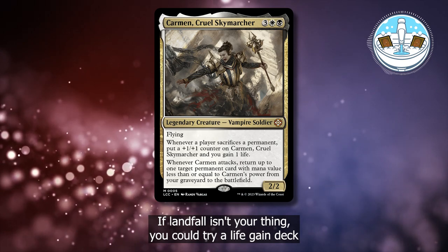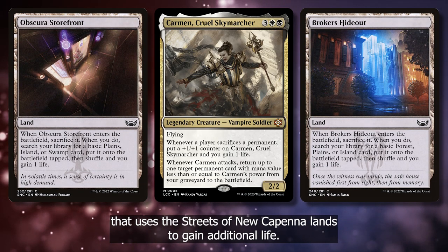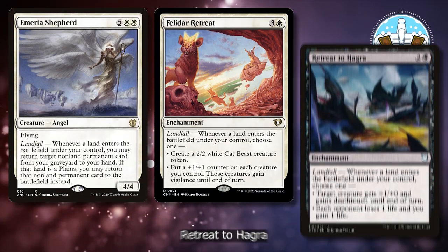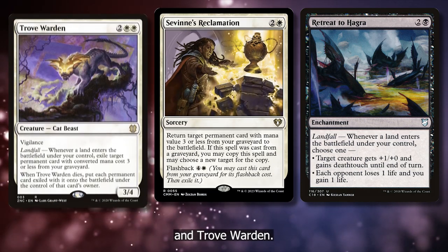If Landfall isn't your thing, you could try a life gain deck that uses the Streets of New Capenna lands to gain additional life. Key budget cards to include would be Felidar Retreat, Amiria Shepard, Retreat to Hagra, Savine's Reclamation, and Trove Warden.